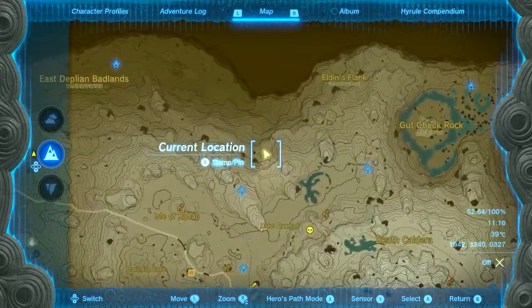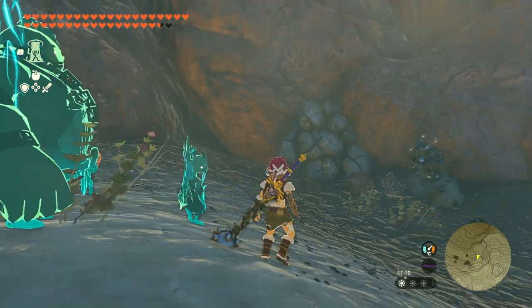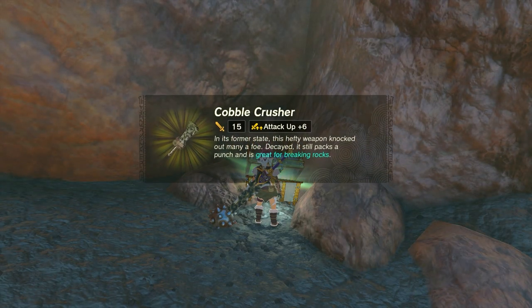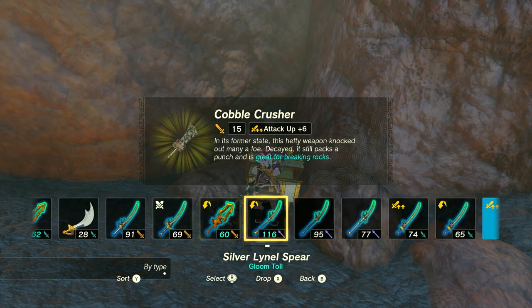I'm going to show you where to get a Cobble Crusher at this location at the top side of the map, right over here where I am right now. There will be a rock you can break — you just one-hit it and it breaks the whole thing. Open up the chest and inside you will find a Cobble Crusher, but you can find one anywhere else too, and if you already have one, that's great.